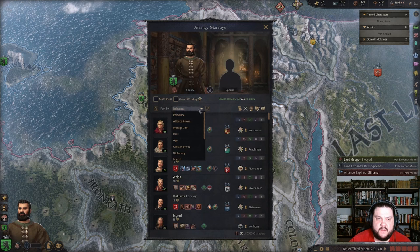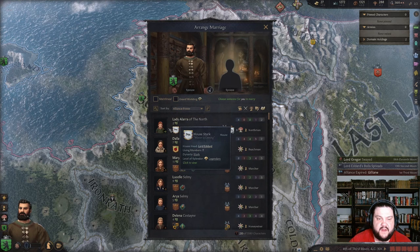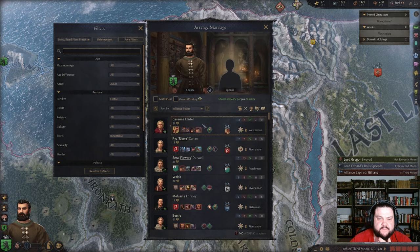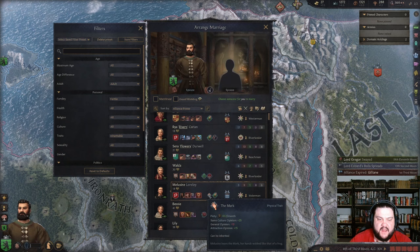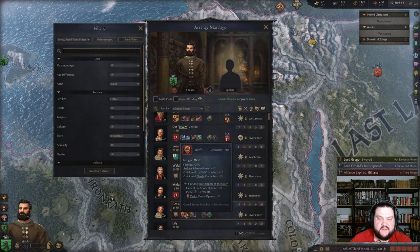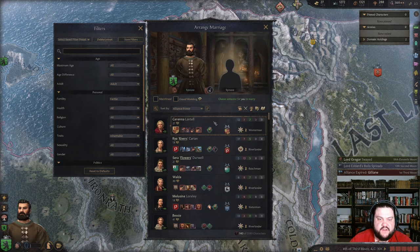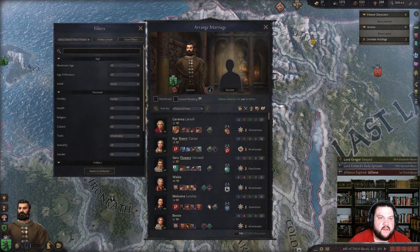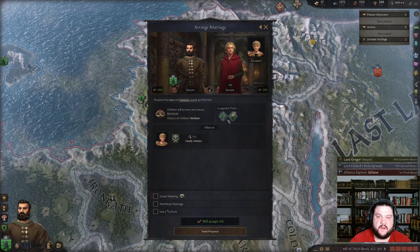Beautiful. Walda the Bleeder — we don't necessarily want her. Is there a big alliance we can get? She's pretty but she's two — too young. Looking for adults: vengeful, cynical, wrathful — that's not what I'm looking for. 'The Mark' — hands webbed like that of a frog, that's odd. This one's pretty and hale — she's paranoid, brave, and lustful, but she's lowborn so we don't want to marry a lowborn. This one's hunchbacked. I think we're gonna go with Lannister — probably not a great idea, but let's do it.